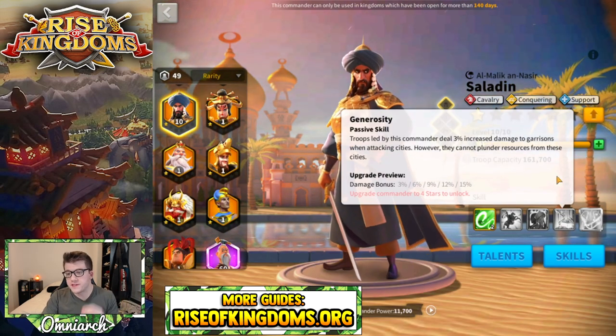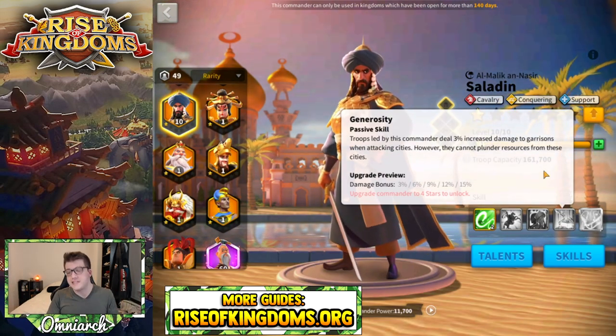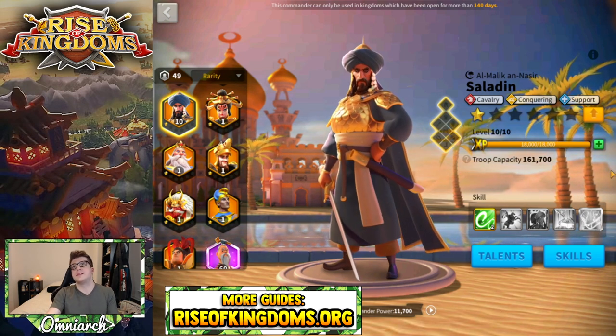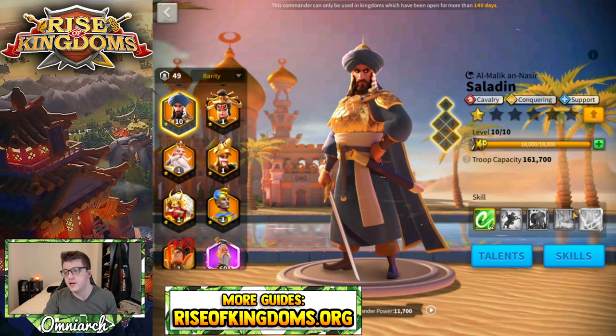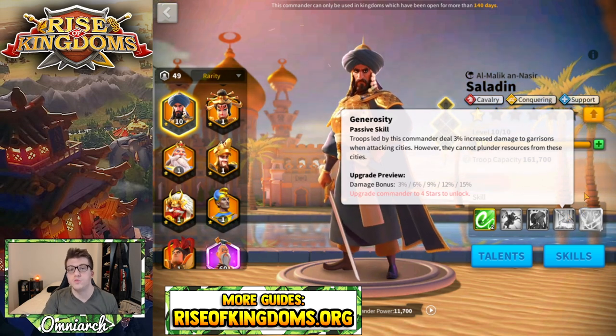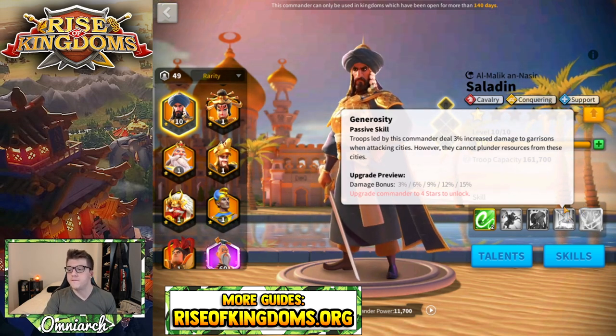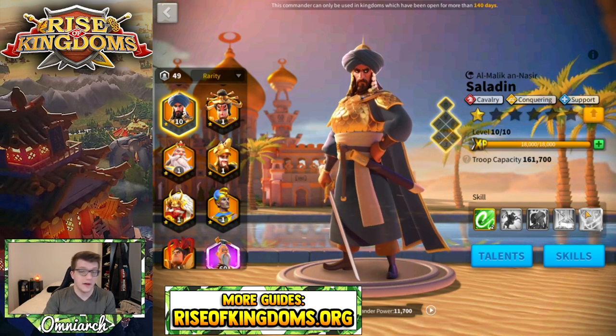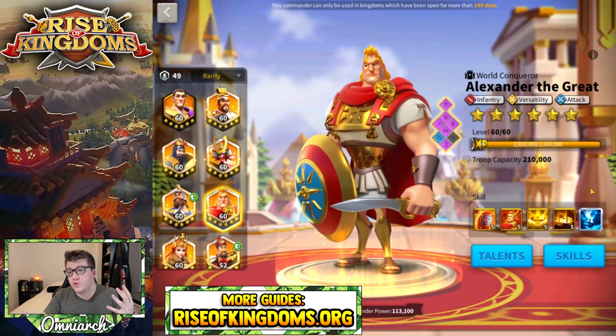Saladin is known for not needing his fourth skill — it's for attacking cities, so you don't have to lock a skill with Saladin unless you accidentally got him to four stars. Five-five-five-one is the best configuration you can have for Saladin without expertise.